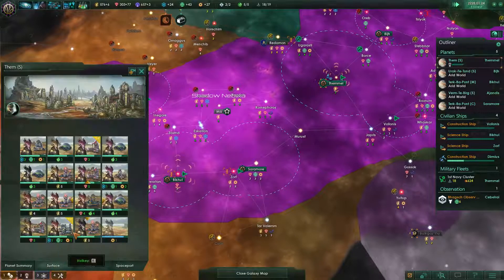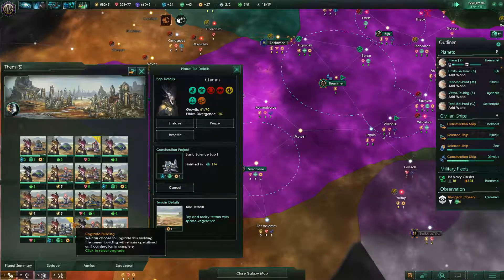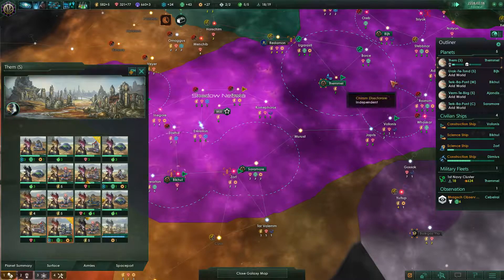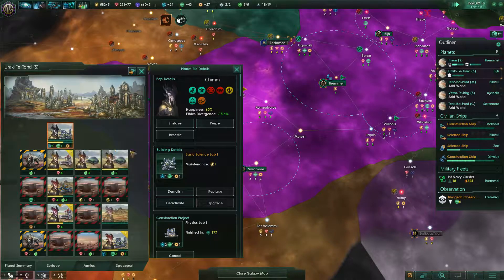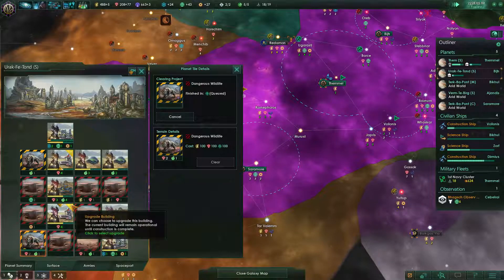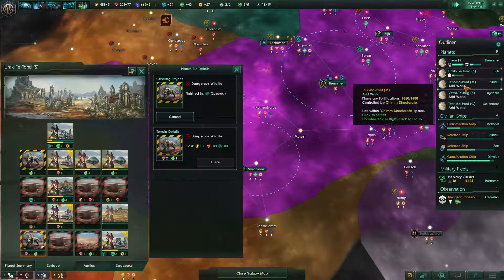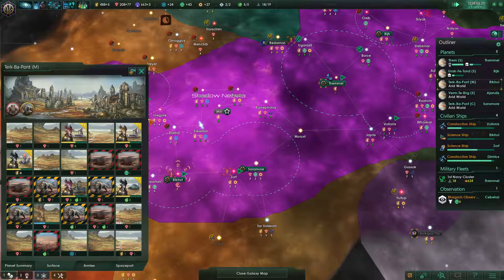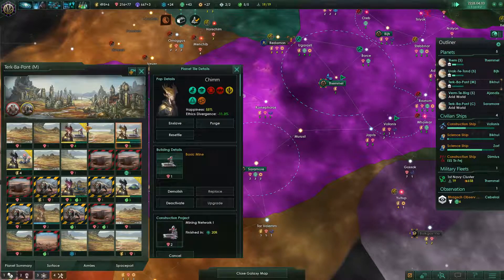I should check on the planets to see if they need anything built — like a science lab. I still don't have bio labs, and I don't want to upgrade that one yet. I do have a physics lab. Let's skew up the clearing of that tile. You're going to be the science planet. You're our mineral planet, so definitely let's get some upgrades on our mineral mining networks.